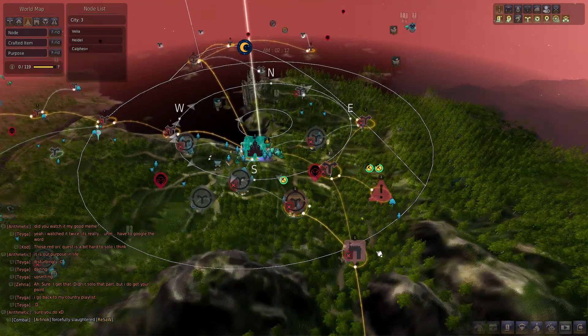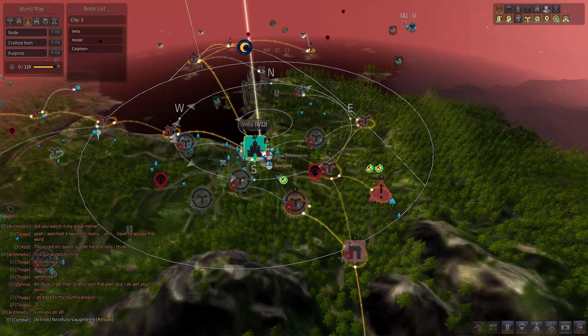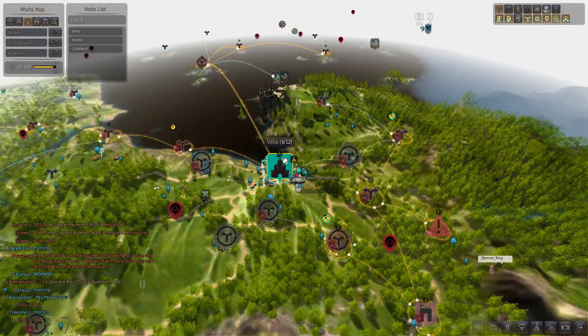Workers are used to gather resources instead of you. They can travel between link nodes, but be careful from where you send them. Sending a worker from Kelfion to Viela is a waste of worker speed.